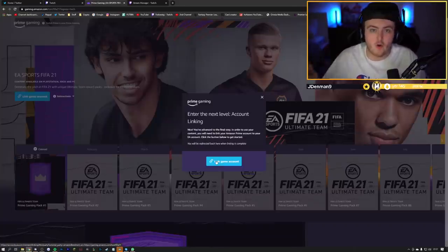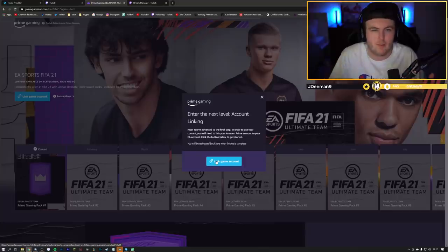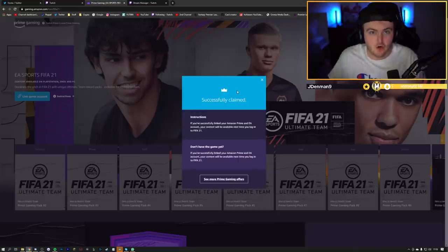Once you're signed in, if your EA account's not already linked to your Amazon Prime slash Twitch Prime account, it'll ask you to link your game account, which is pretty easy. If you've already logged into your web app on your desktop before, you'll just have to put in a code and their account's linked. Just like that, your accounts are linked — back out of Ultimate Team, go back into Ultimate Team, you've claimed your pack. Pretty easy. You should have your Twitch Prime Gaming Pack.